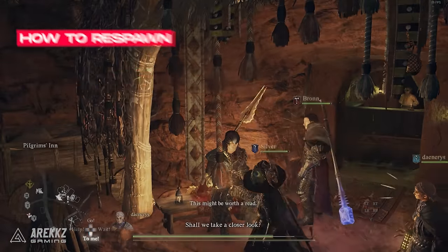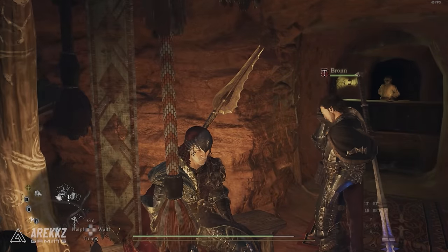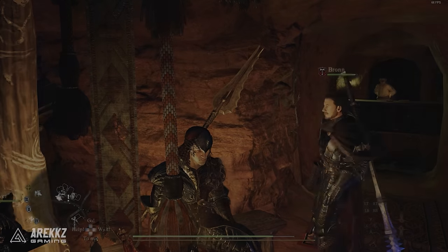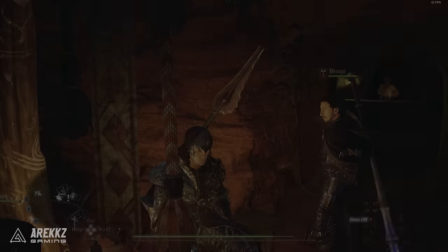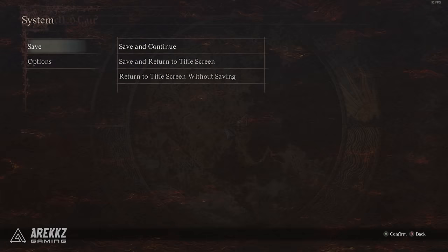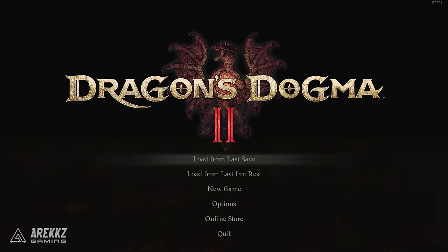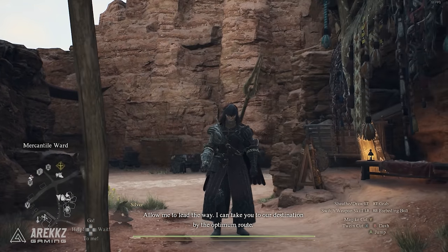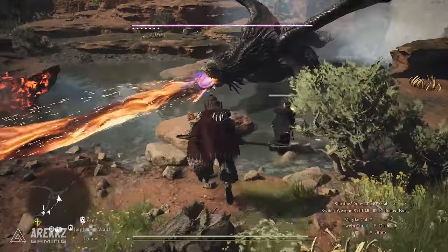Before we go over the locations, you should know that you can respawn these drakes, but you need to rest for between 7 to 14 days. 14 in-game days seems to be the most consistent. Resting at an inn after those days have passed helps them respawn more reliably. You need the bodies of the drakes to fully decay and disappear. If you're camping nearby their spawn point, rest for the necessary days, save your game, return to the main menu, and load back in — this helps things respawn if you're too close. Generally, rest around 14 days ideally at an inn, then return to the farming points.